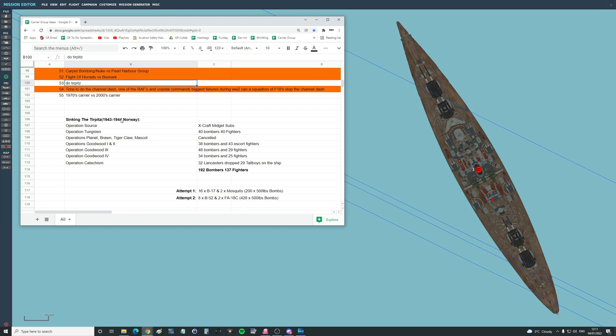It was hidden in a fjord in northern Norway. Sinking battleships, unless you get a lucky hit like the lucky hit against HMS Hood, is an extremely difficult thing to do. So to sink the Tirpitz took at least this much effort.